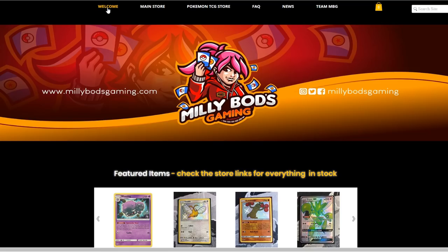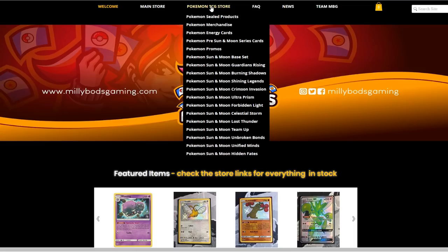If you're from Europe, MeleeBotsGaming.com is a great option to get your cards from. They have all sorts of sealed products, merchandise and all the sets available from Pokemon Sun and Moon upwards, including the latest Hidden Fates set. Don't forget to use the Table 1 code when checking out to get a further 5% off your final purchase.